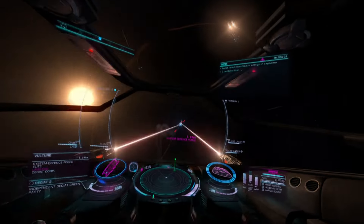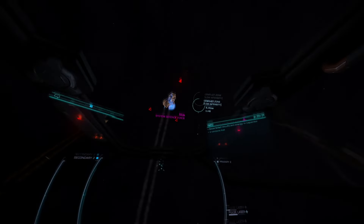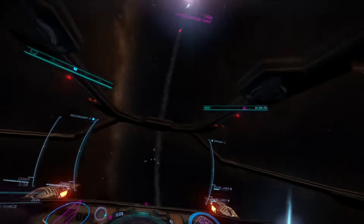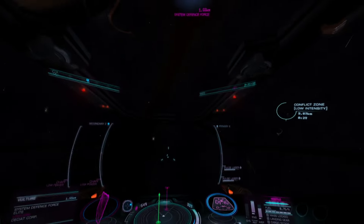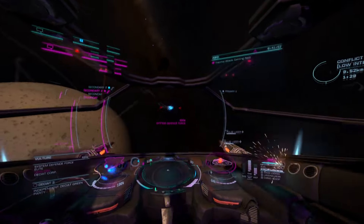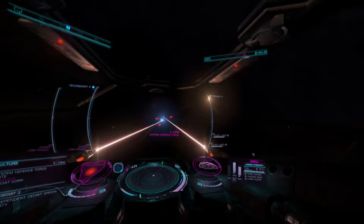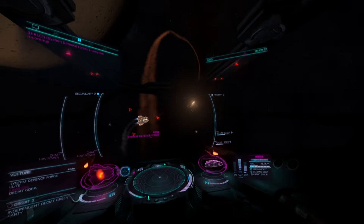My 2 small pulse lasers really are finding it hard work to get through his shields — this remains a limitation. Perhaps I should try a different weapon loadout. Finally his shields are low. See what I mean — one hit and I'm down to 60% hull. If I can stay on his tail, outside his firing arc, I should get my shields back up.